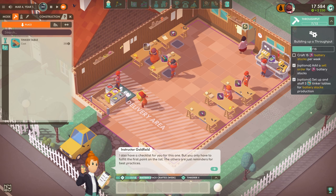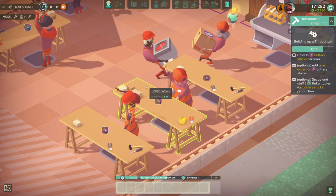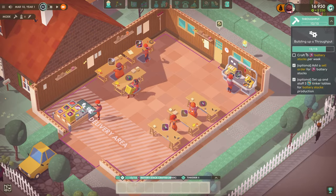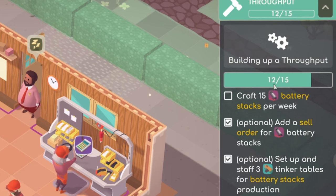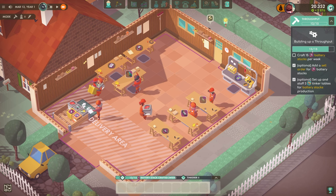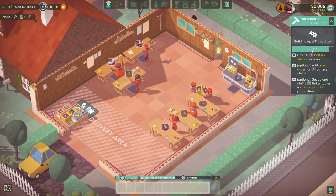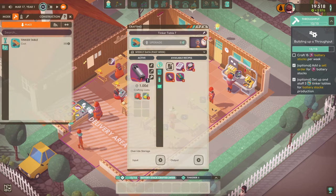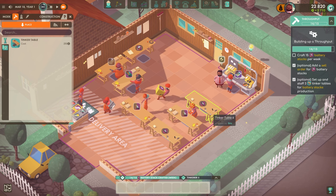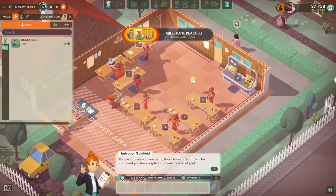Instructor Goldfield also says she has a checklist. I feel like they work with banging tunes on, because it does look like they're at a rave. We're nearly there - one more. Wait, it went down to three - why is it going down? Go back up. 14... 13... we're not making 15. I think I need another table. I'm putting down another battery table because apparently three is not enough. I put a fourth one down and it works - damn game.